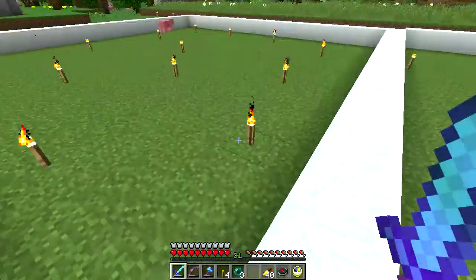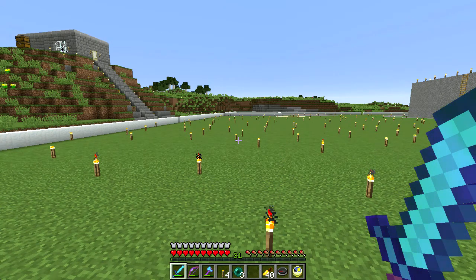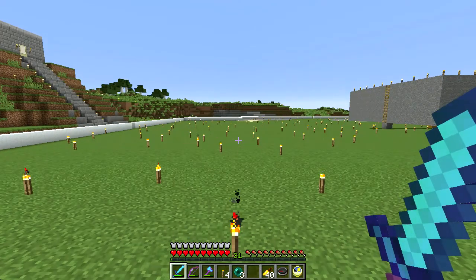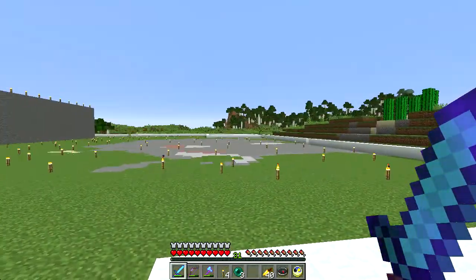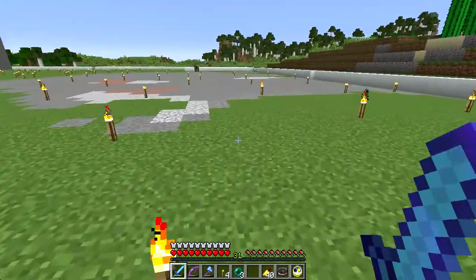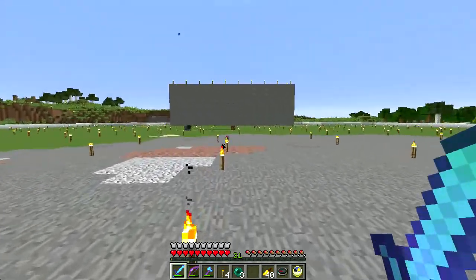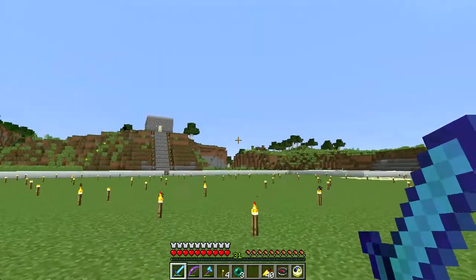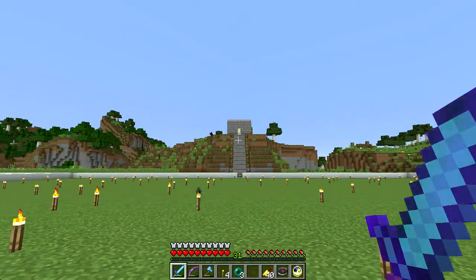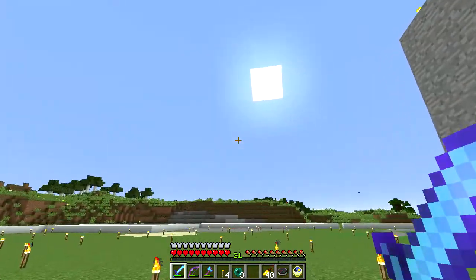I'm going to have towers of spawning areas. Doc M's design does it with two towers, and the golems fall down and get pushed into a central kill area where they're brought down to about a heart and a half of health — as far as you can bring them automatically. You then go in, kill them, get the XP and the drops. I'm going to build two additional towers. These will route the golems along and push them toward the center from both sides. I'll tear down the little house up there — I just have it for now as a place to hide at night — but I want to keep the stairs going down underground to reach the kill area.